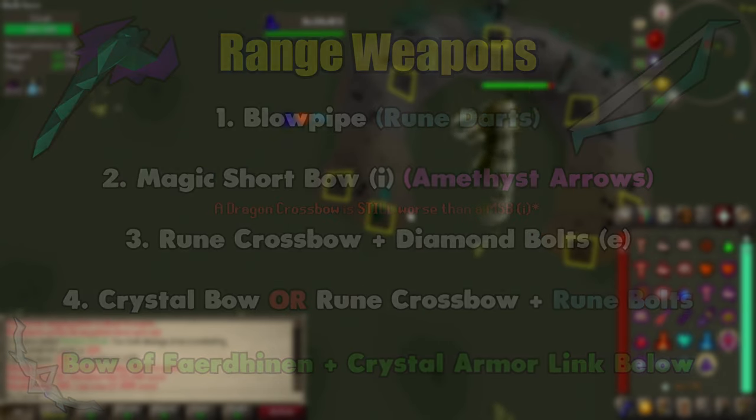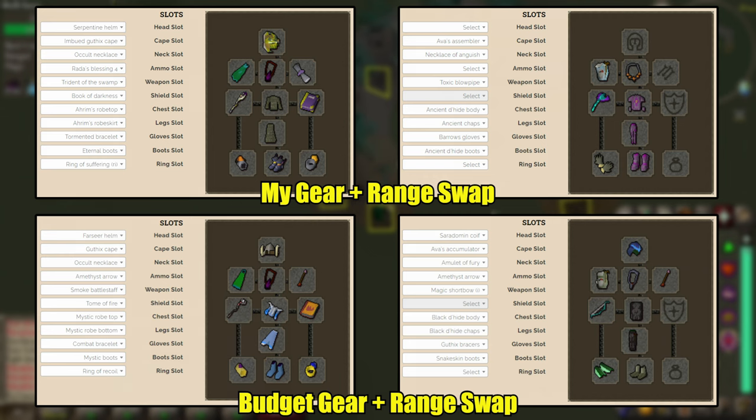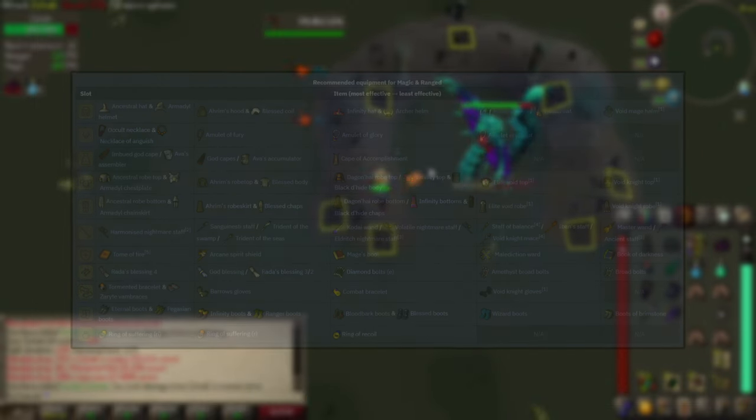With all that in mind, this is what I take with me on my trips. Below it I'll add some cheaper downgrades — be sure to reference the weapon effectiveness we went over and sub in the best option you can afford. Also remember that if you're not taking a Serp Helm, you'll have to bring some sort of anti-venom in your inventory. I'll link the strategy wiki down below for a more comprehensive comparison of what gear is best, as there are simply too many options to go over in a timely manner.